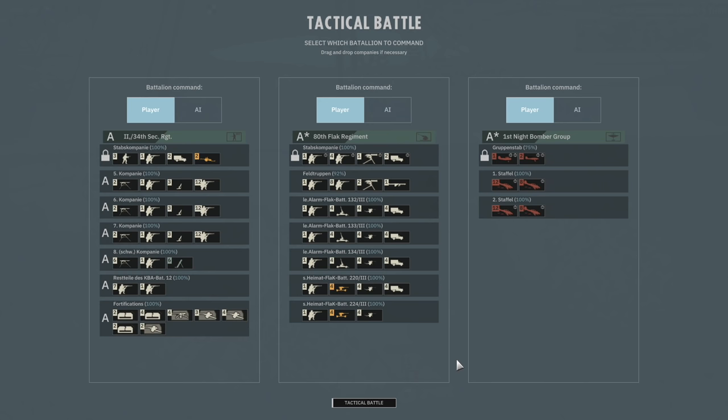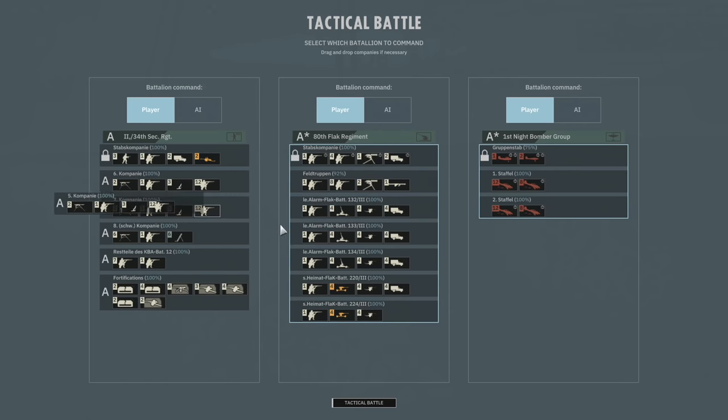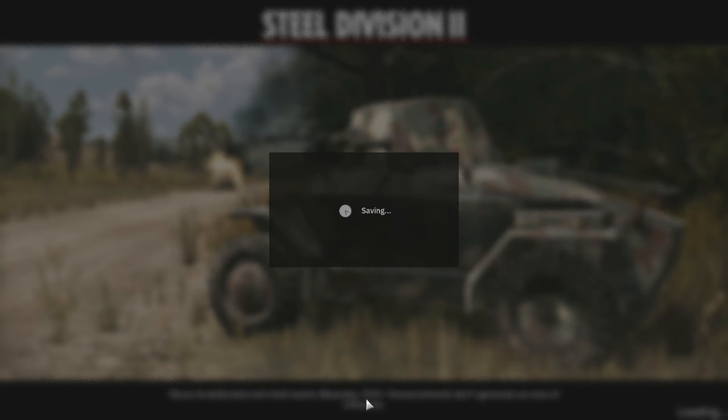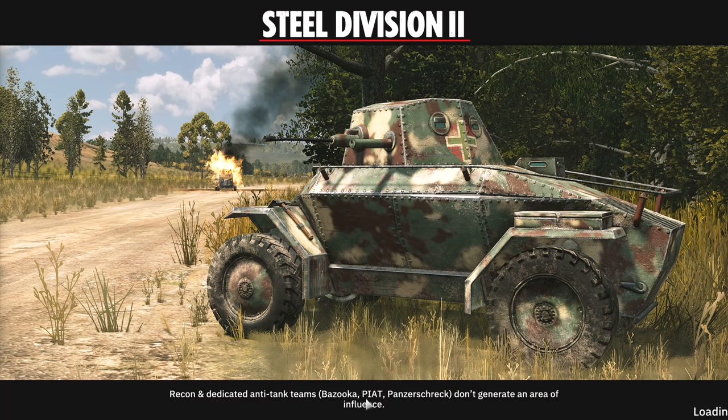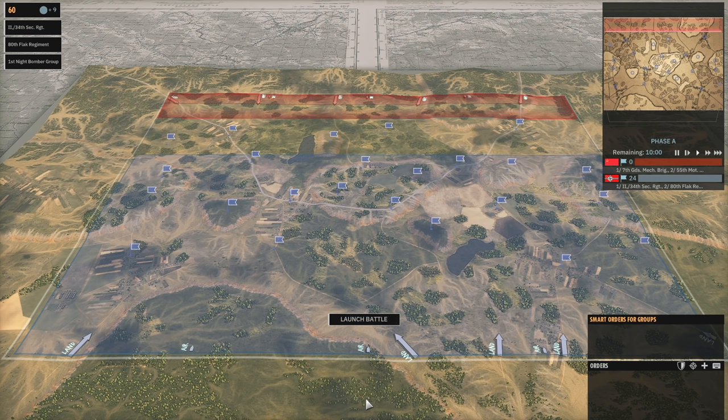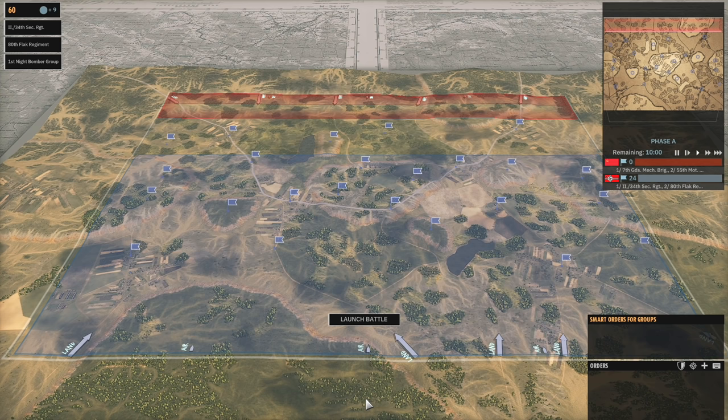I wonder what happens if we set the Security Regiment to AI Control — would it just put down our fortifications for us? That would be quite convenient. You can change these between battalions. It's an interesting thought — saves me a lot of time. But they might not put them in the best positions. In this case we can put all of our units literally in the face of our enemy and then just bomb them. So let's do the tactical battle ourselves — we're on the same map again and I'll take some time to put up the defenses.